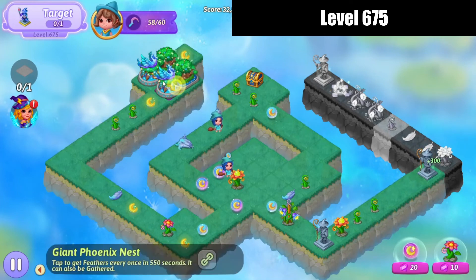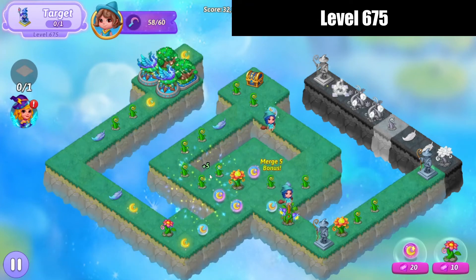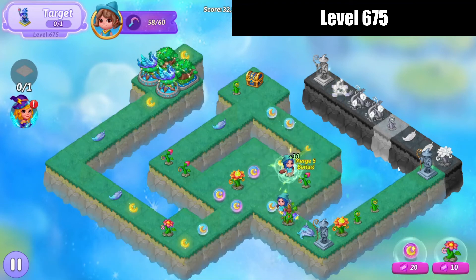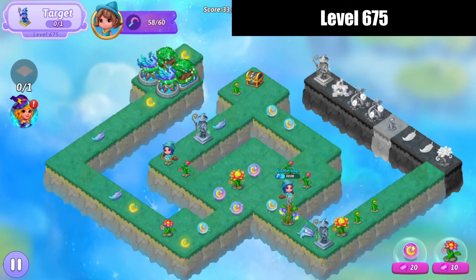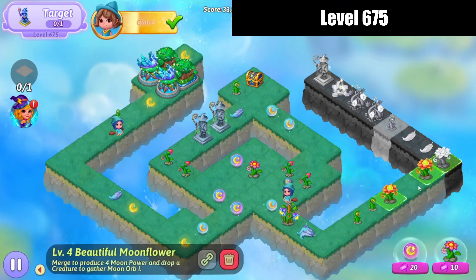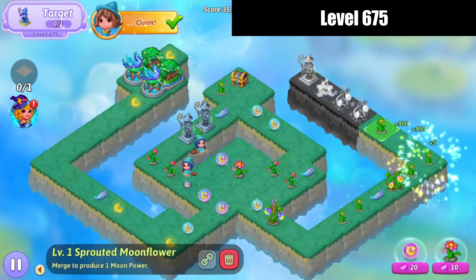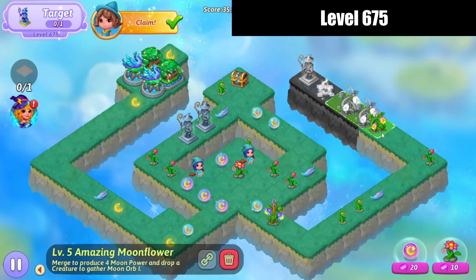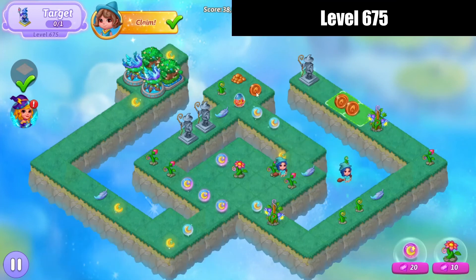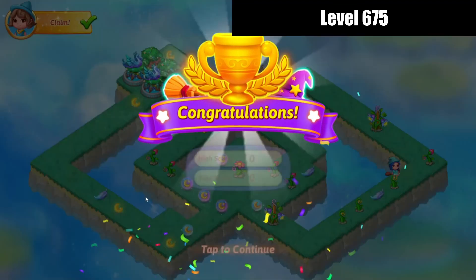Merge some more feathers to get some more sprouts. 5 merge there. And merge those beautiful moonflowers there. Get some more feathers out and merge those. Alright, and we'll merge these amazing moonflowers here. Hit that heal extender. Let's go ahead and open that chest up, tap the trophy, collect my coins, and then merge those Merlin statues to complete the level. Alright, that's all there is to it — I'll see you next time, bye for now.